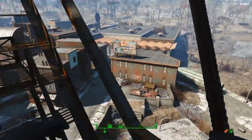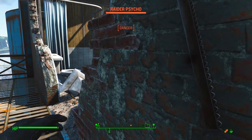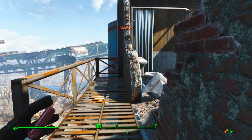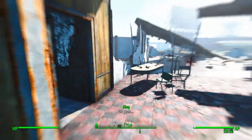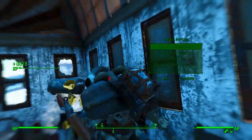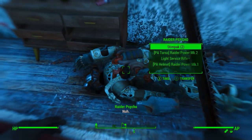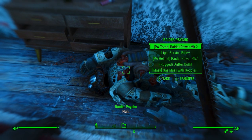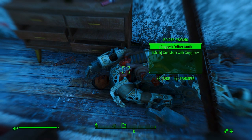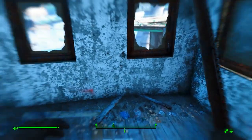We're going to have a good old jet time with whoever this guy is. Look at that — exactly what we're looking for. One shot. We've got a raider power torso and helmet — beautiful. And some replacement jet. Jet lasts so long now with Chemist Rank 2. This is great.